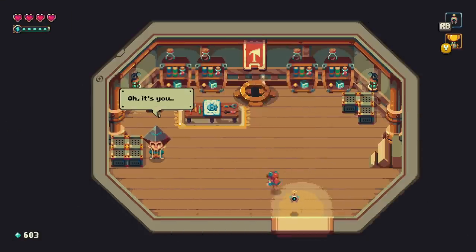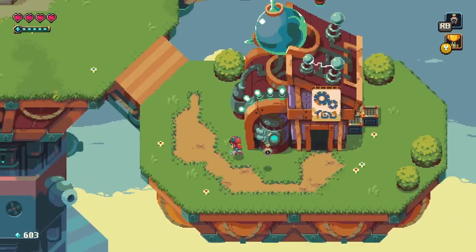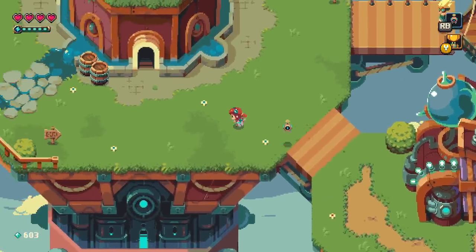We should probably talk to the dude with the axe. Let's go... I'd say let's go do that first, but we should probably go get the Shrinker first.